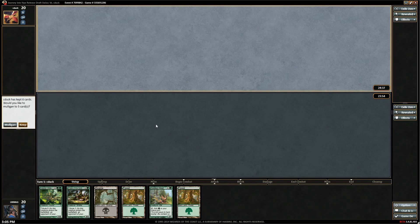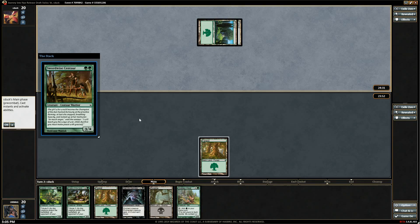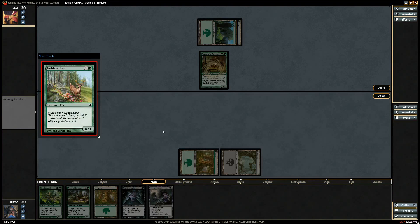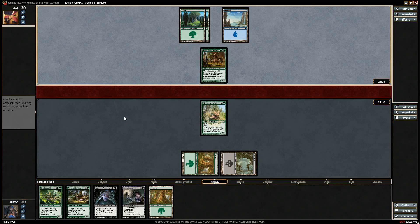It looks like we both mulliganed to six, so that's okay. Mirror match — all right, sweet. Let's get a four-drop; that would be ideal.